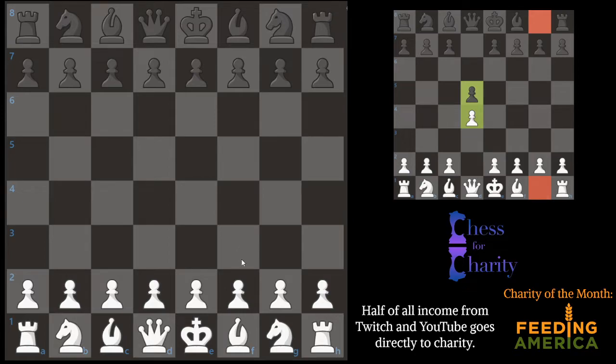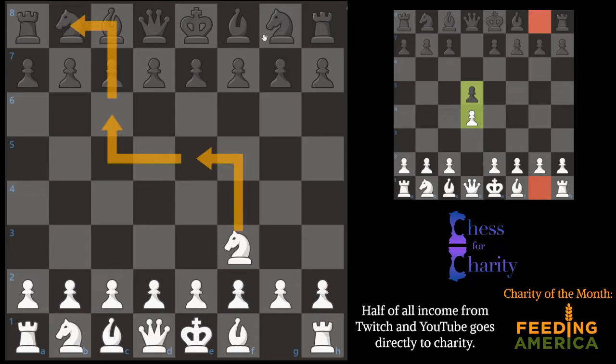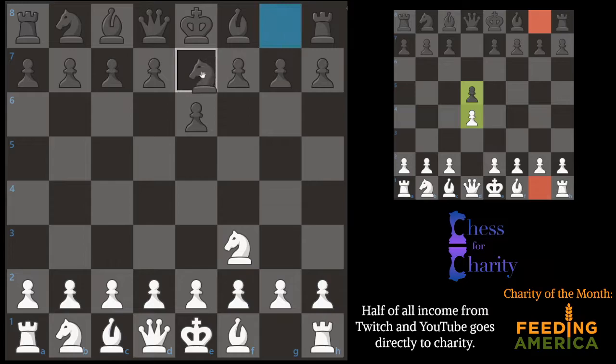Now if you followed the other retrograde puzzle I did — and if you haven't, go watch it because I'm about to give one of the pieces away — the knight jumps here, here, here, ends up going to there, and then the other knight ends up cycling in, if you remember correctly from that video.